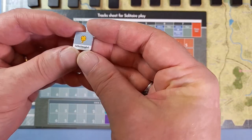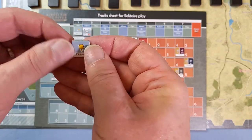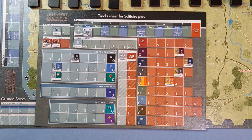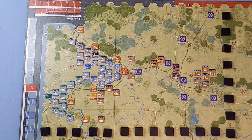Last but not least there's this token — I'm not even going to try and pronounce that — but it's like a good luck thing. The German player starts with it and can cash it in to re-roll any single die roll, but then has to give it to the Russians. I think that's everything; any other bits and pieces that crop up we'll talk about as and when. So we're ready for turn one of Attack of the Third Motorized Core.